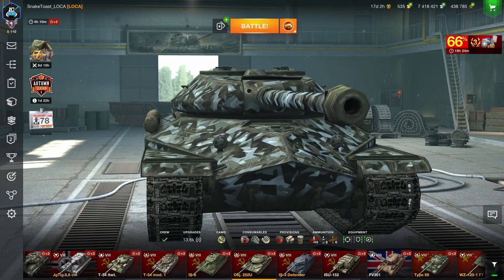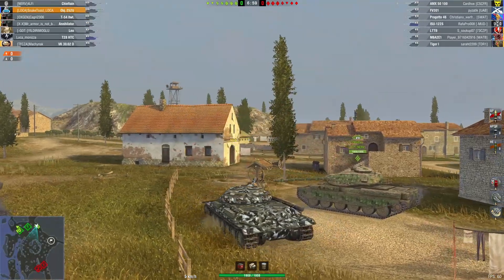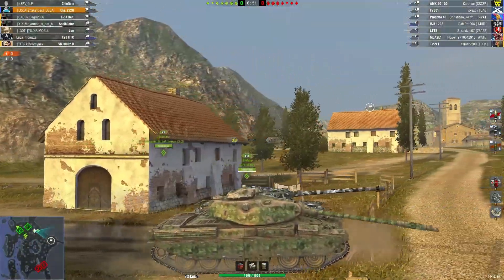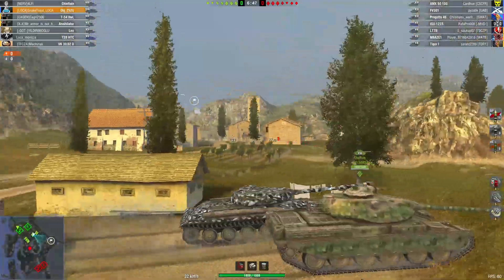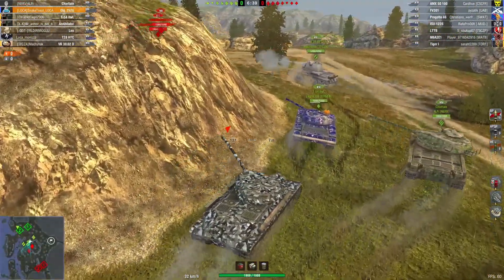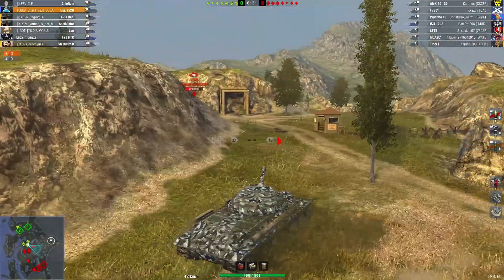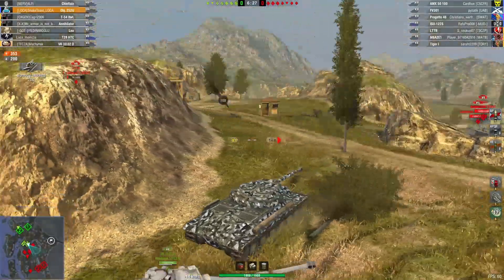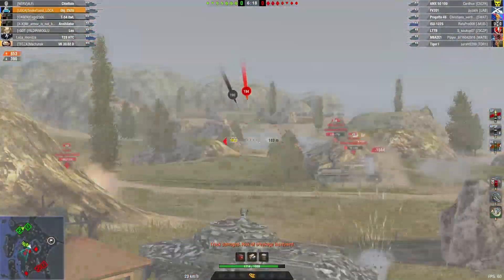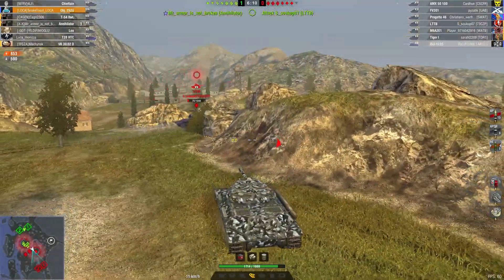Here we are playing the Object 252U on Mines. The enemies have got an AMX 5100, an FV, a Progetto, a light tank, and an LTTB — a pretty mobile team. I'm guessing at least one is going to go into the middle ring, so I'm rushing forwards and got the LTTB in the middle and the Progetto 46 behind. I manage to bait the LTTB — I look away, he peeks out, I switch my gun to him and pop a shot into him. My good mobility lets me go into the mid and put an HE round into the side of the AMX for about 500 damage.